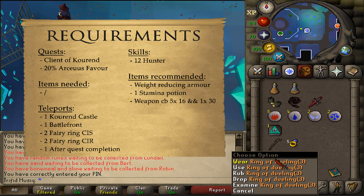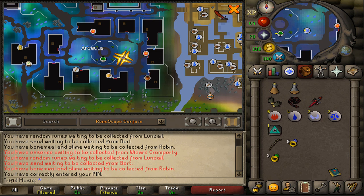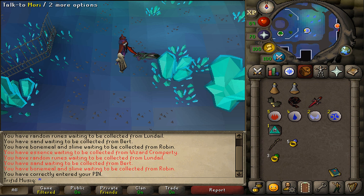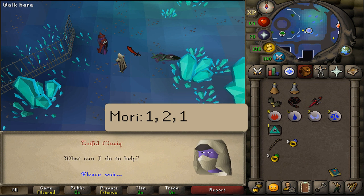And as always, one teleportation method out of here after the quest is completed. Where to start this quest is here in the center of Arceus' house, next to the magic trees. Here you'll find a dead body and Mori. Talk to her and select option 1, 2, and then 1 again.